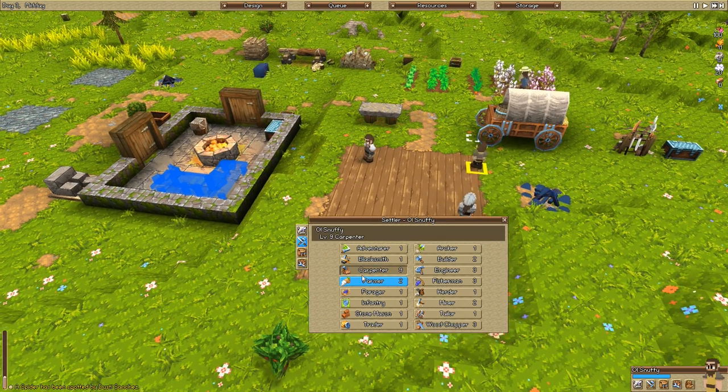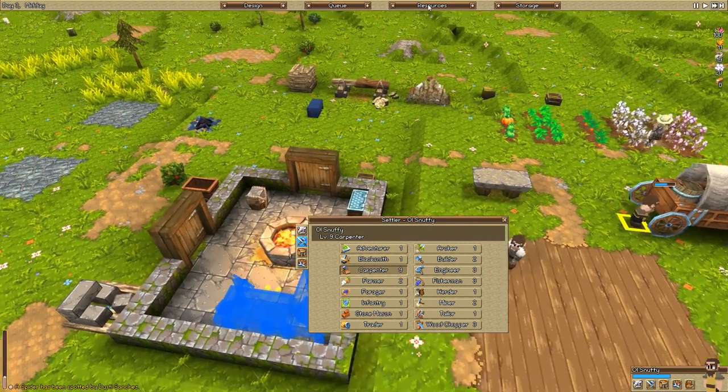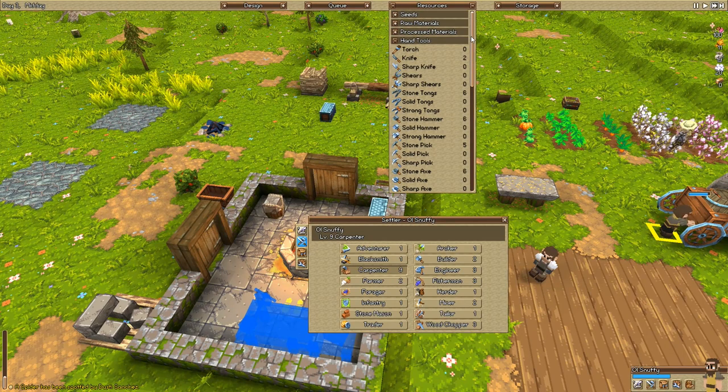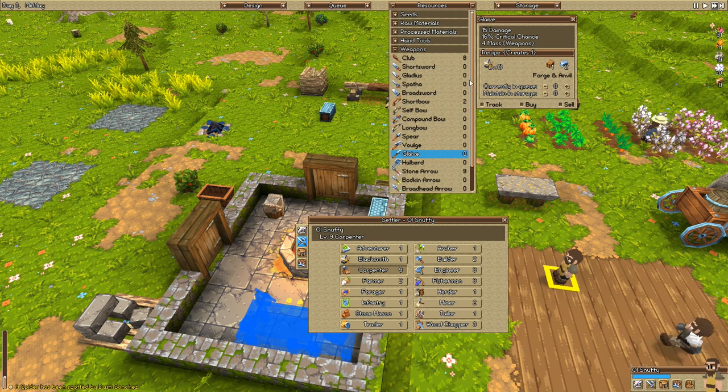Become carpenter again because I want you to be level 10. So I guess what that means — under weapons, we can make a short bow, some spears, but that requires ingots. We're really low on ingot technology, unfortunately.